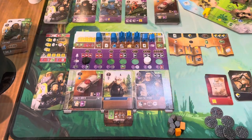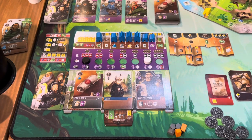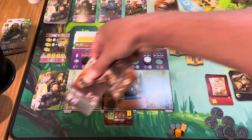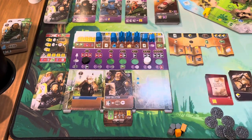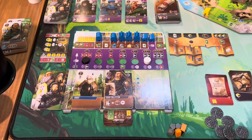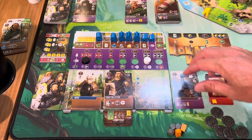With my newly unlocked ability, I can spend any three resources to rearrange. I spend three stone and take a rearrange action, putting the Abbot first, the Debt Collector second, and the King's Order card at the end. I push the King's Order card off, claim a person from the castle, and decide to take the Envoy here.